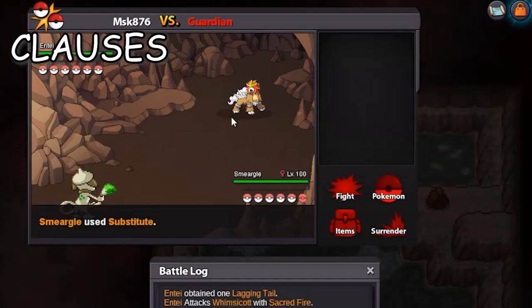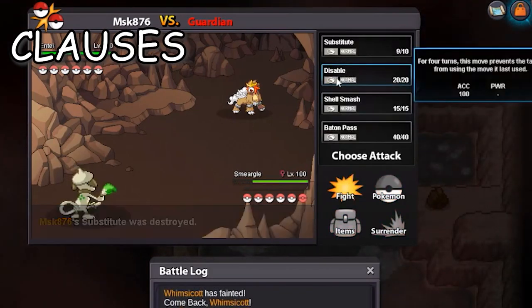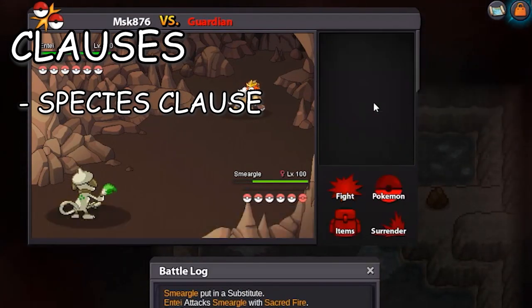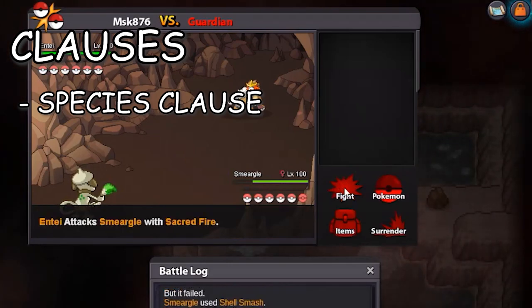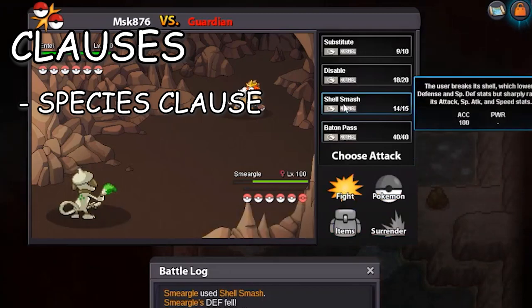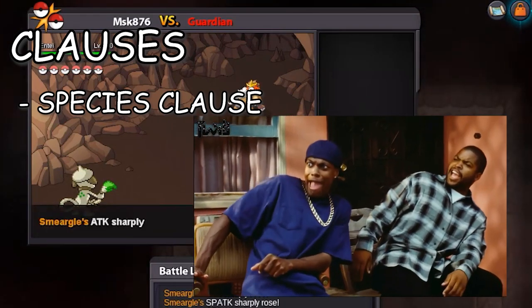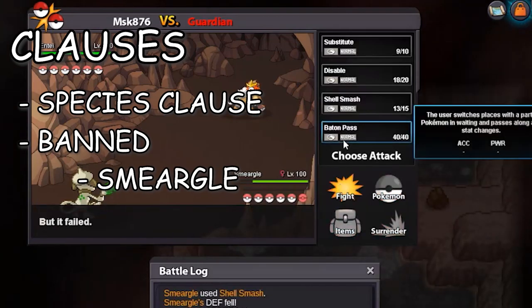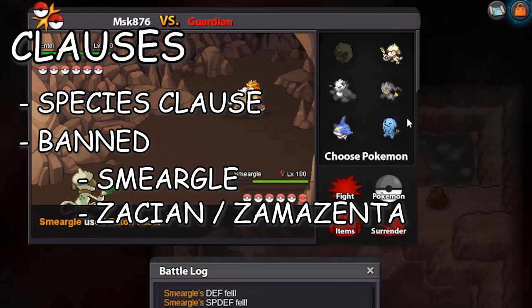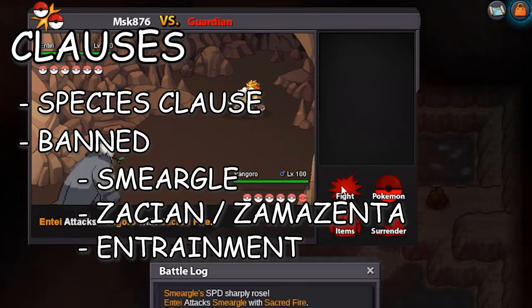Finally, there are some clauses to keep in mind before building a team to defeat these bosses. Species clause means you can't use more than one Pokemon of the same species or same Pokedex number in your team — for example, you cannot use two Sharpedos, but you can use a Sharpedo and a Carvanha as they have different Pokedex numbers. Smeargle is banned from boss battles. Legendary Pokemon Zacian and Zamazenta are also banned. And finally, the move Entrainment is also banned from boss battles.